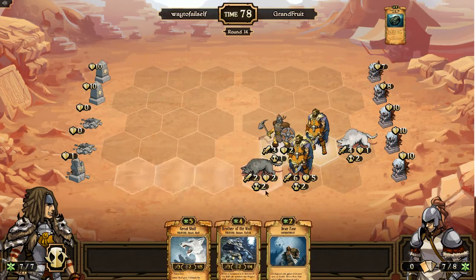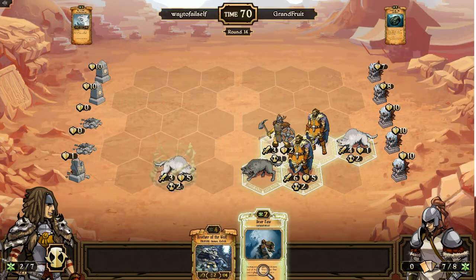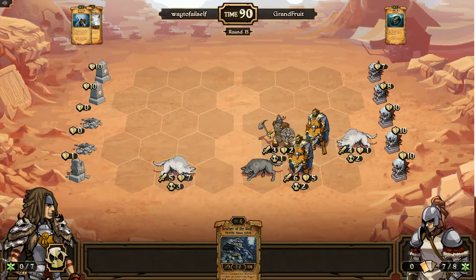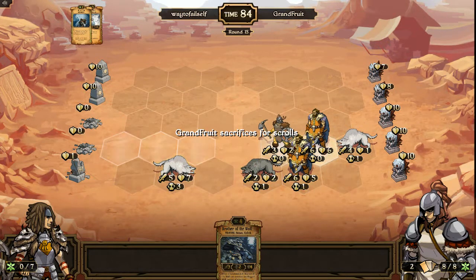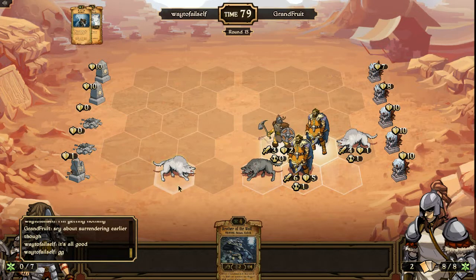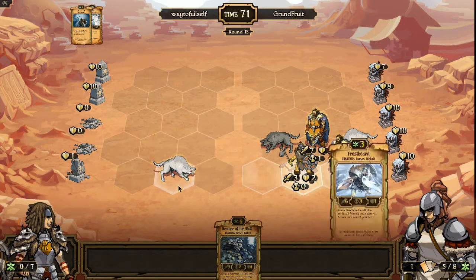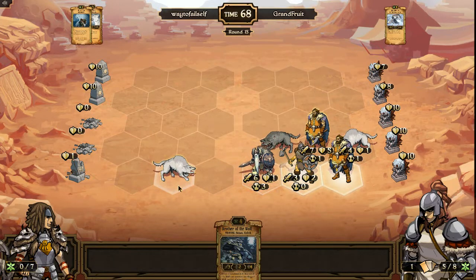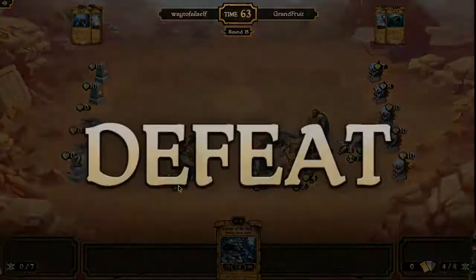Even if I buff this guy to six health — yeah, he can shuffle these guys around. We're going to play the units that we can but this is just delaying the inevitable. He can do enough damage here. That's Scrolls — it's just growth versus growth. First match I got the cards, second match he got the cards. Nothing really worth raging about, it's just how it goes. So we're going to see the inglorious end to my match and there we go.